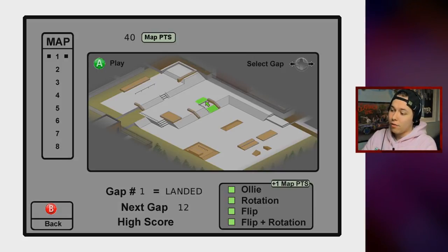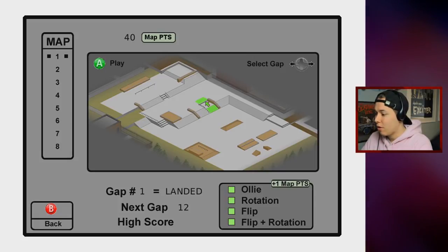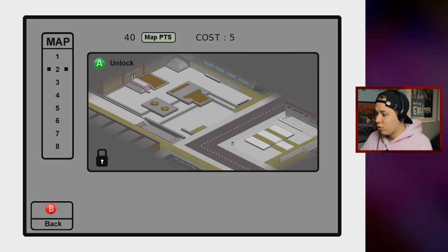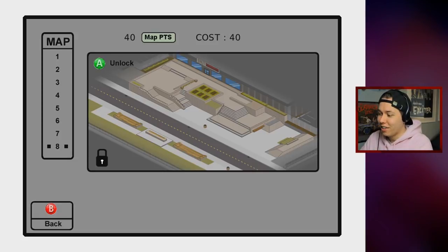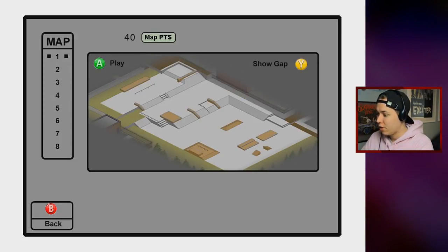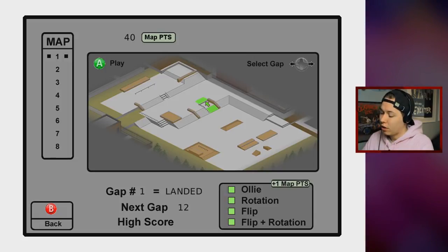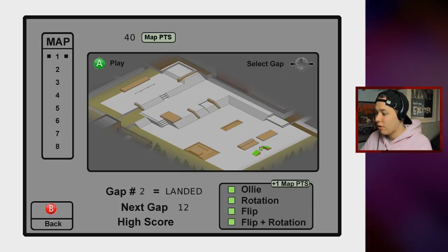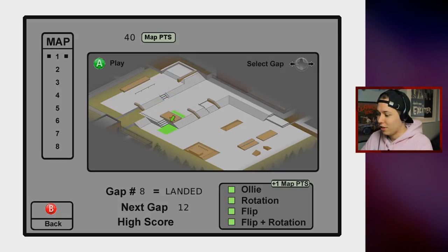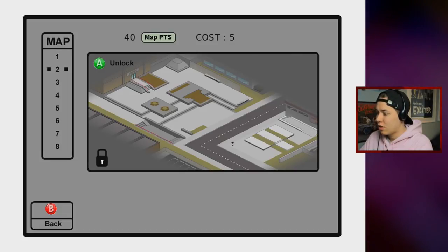We have eight levels and there are ten gaps in each level. The way you unlock new maps is with map points — up at the top I have 40 map points. Level two costs five map points, ten map points, and so on. I could actually buy the last level at this point because I've fully completed the first level. You can get four map points on each gap — a point for doing an ollie, a rotation, a flip, and a flip-and-rotation. For example: an ollie, a frontside 180, a kickflip, and a backside flip. I've done that for the first level, completed it 100%, but we're not going to play that.